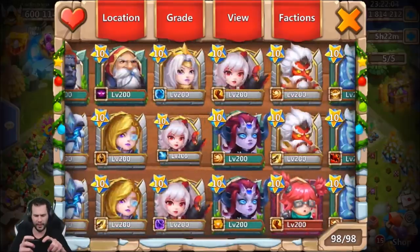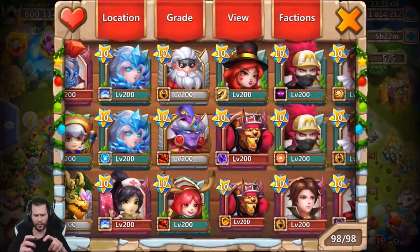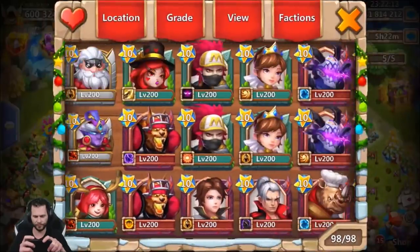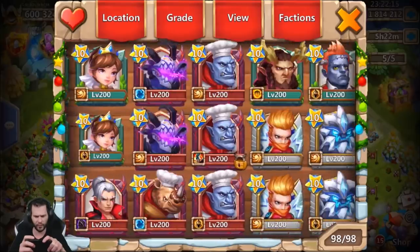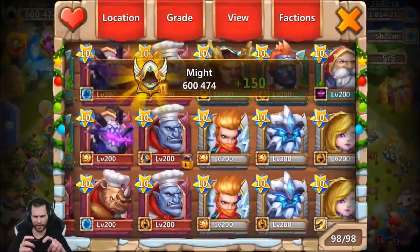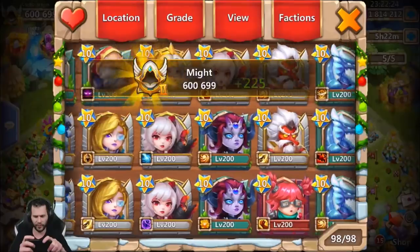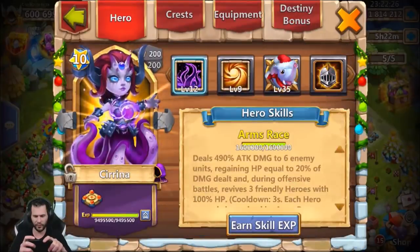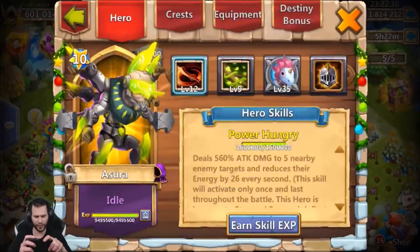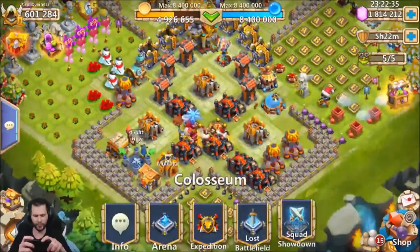I'll level up all the igniting stones later, but for now I want to get through the main breakthrough right before I do Lost Battlefield. This is actually going to be quite a bit of might. Zenith crystals on all this stuff. We got Serena Williams that needs one 150, now we only got one more, and Ashura. All right, now we are looking pretty good. I'll worry about the rest after Lost Battlefield.